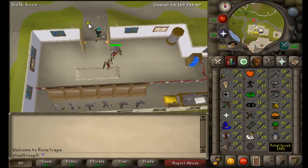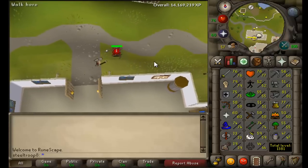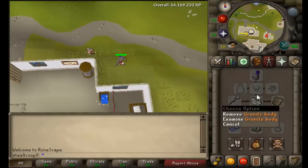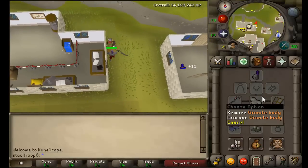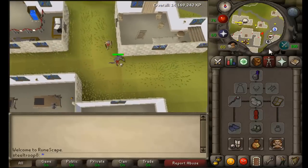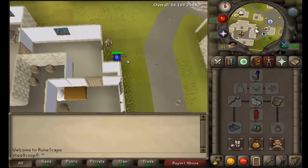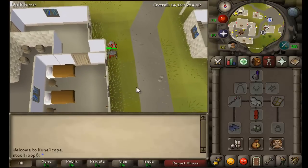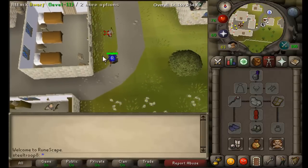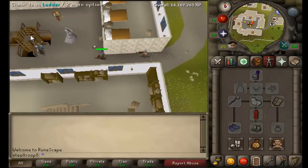This is quite good as it enables you to splash safely for 6 hours in a PvP world, since you're attacking something in a bank. It's a similar method to a spider, however you need some more tanky gear as the dwarves are level 11, so they hit a little higher than a level 1 that can't hit anything. If you're on a defence pure this isn't really viable — you do need some defence to tank them for 6 hours.